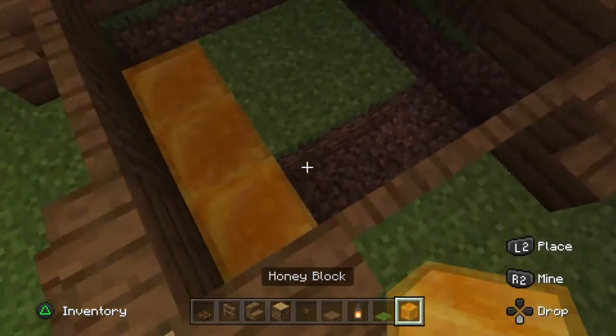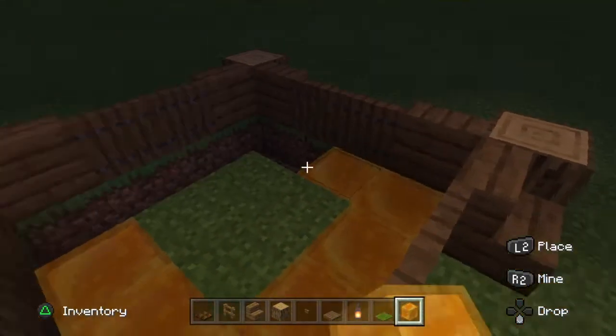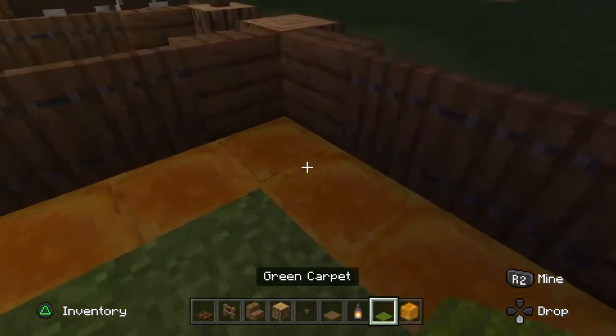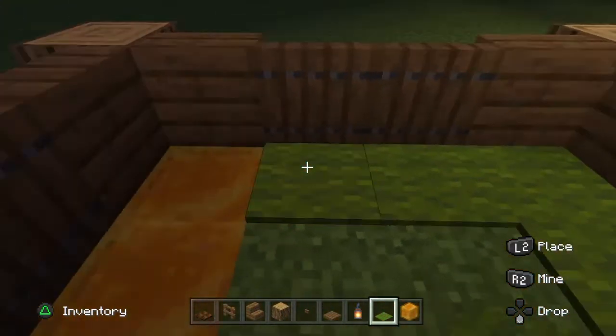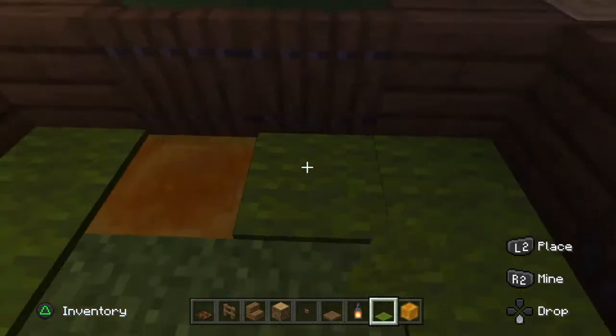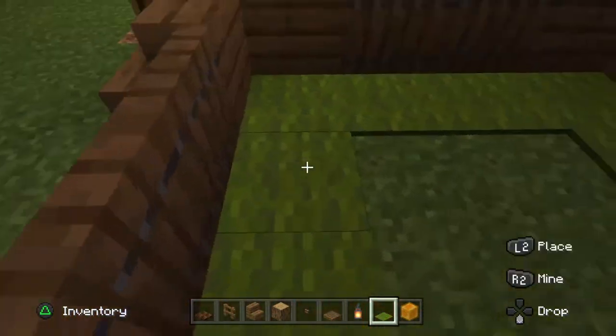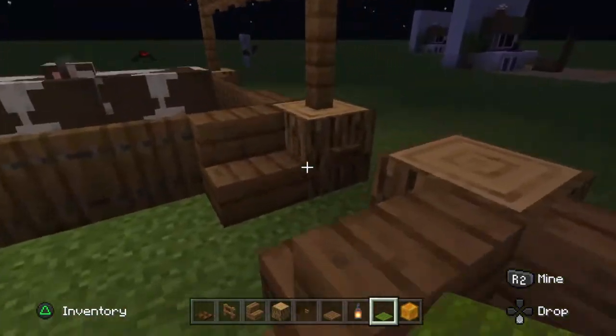Place the honey blocks all around the outside, then get green carpet and put it over all of that so they're disguised as grass, because the animals won't be able to jump off.